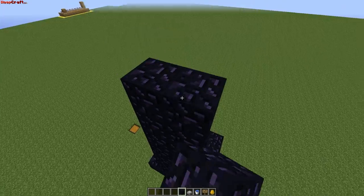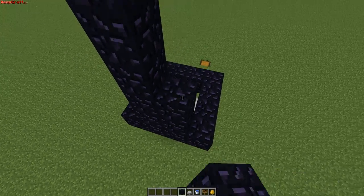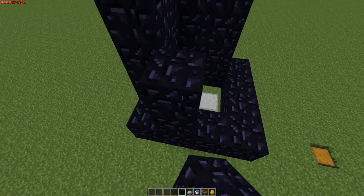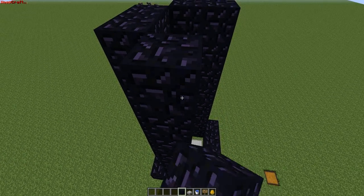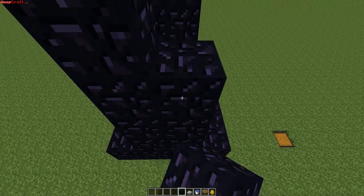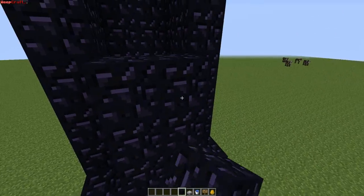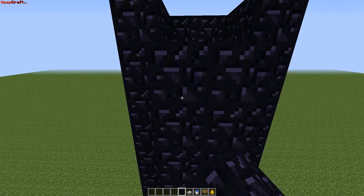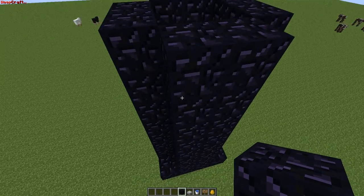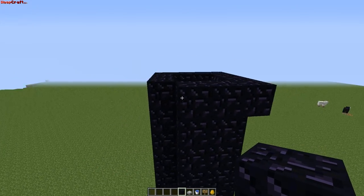Then just build it up. Alright, so when you get to this part, you need to go out from all sides — just round this out. Make this like a perfect square up here when you get up to eight or ten, whatever you like.